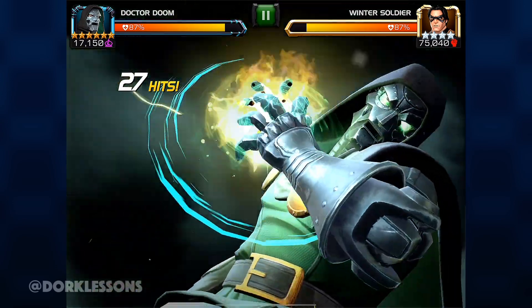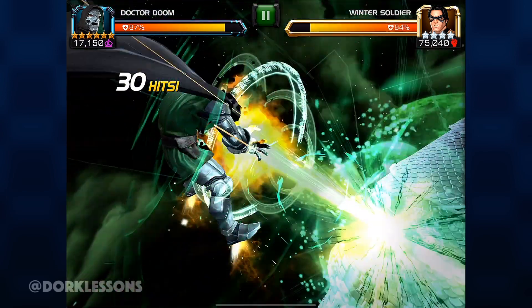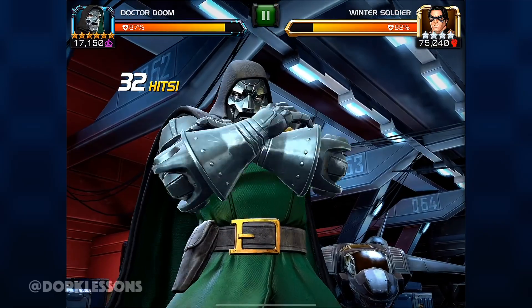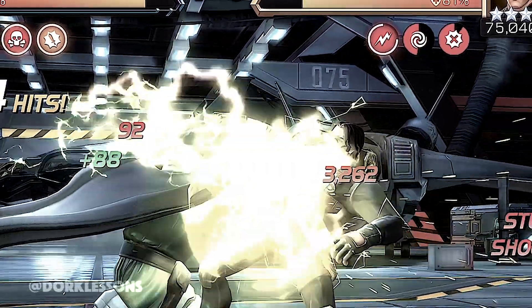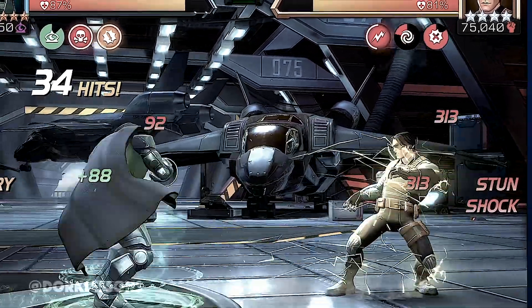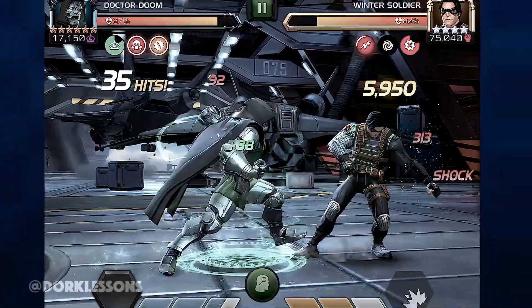So by the end of this SP3, he's definitely going to have three bars of power. After your SP3 you have a passive two-second stun, which is more than enough to land a seven-hit combo, and it must be done in this order.